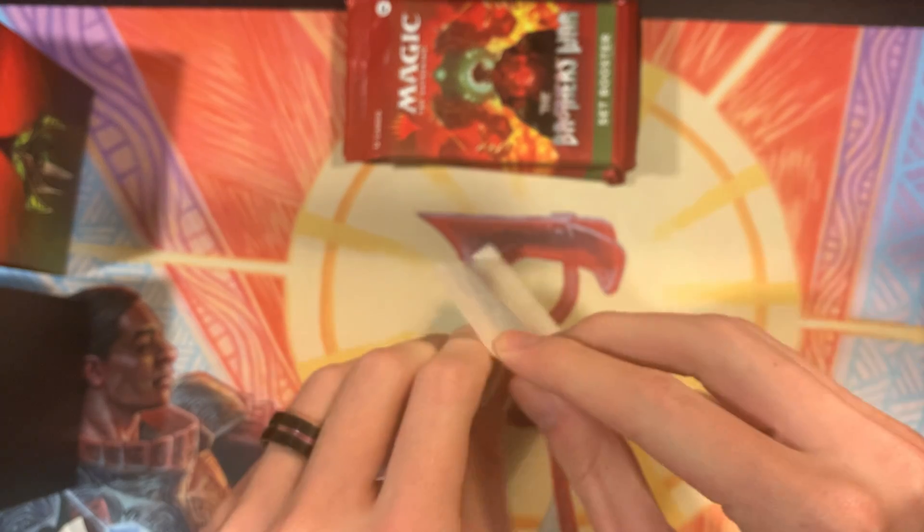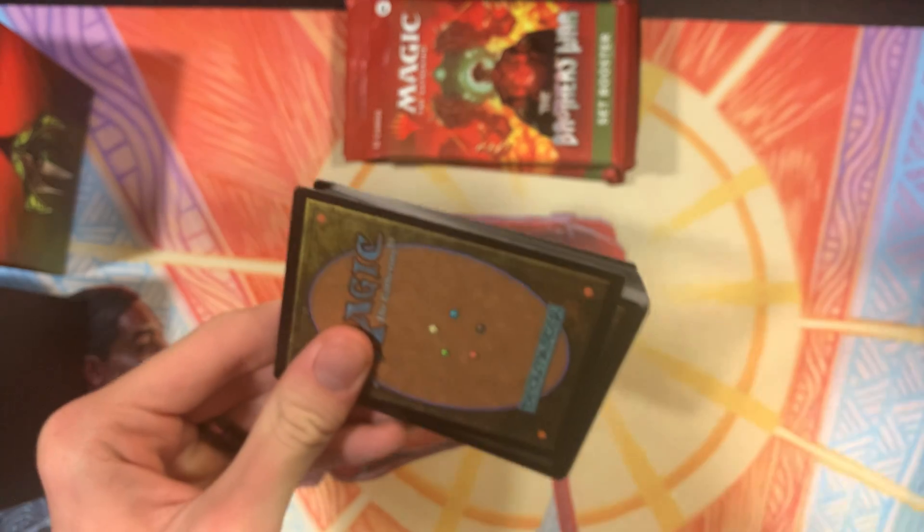We should have eight packs. Yep, we got eight packs. We have some information cards, which I don't think we need. And then we have some extra stuff in here. I think this one has something in it — I think it's either the land pack or the one with the transform card in it. I'm pretty sure it's the transform one because I think I saw through it already.